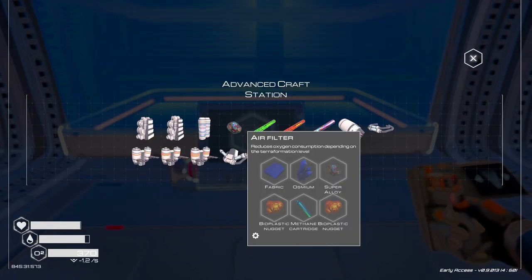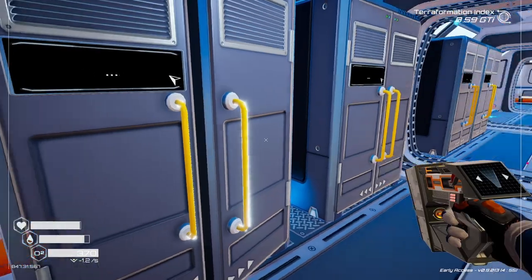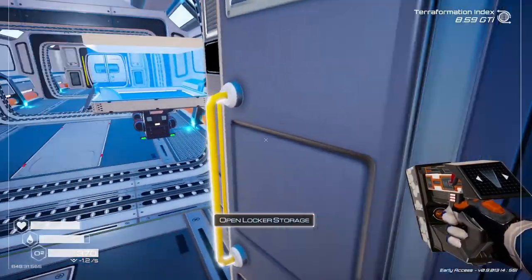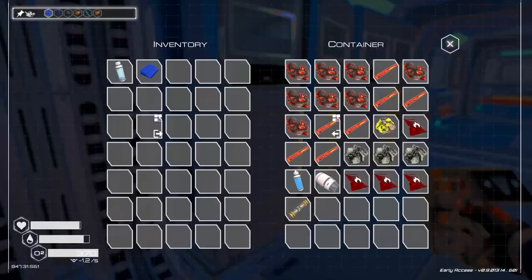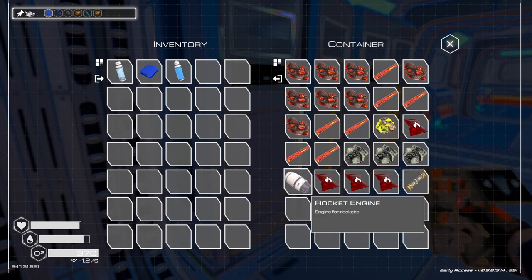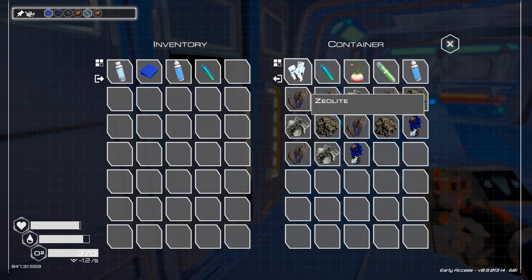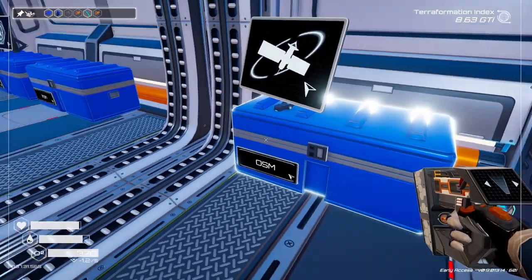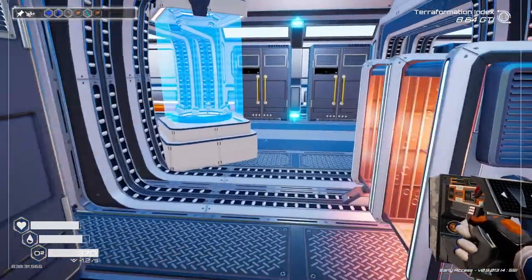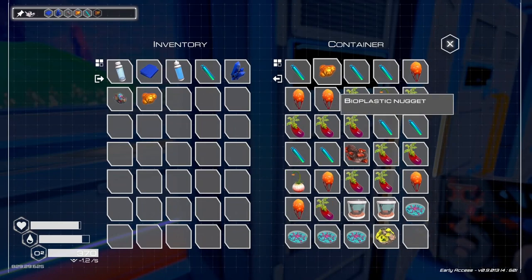Oh here we go — air filtration. Okay, fabric. We're going to have to do a run because this is our last blue mineral here, and I need two biomass. I think I've got those over here. And if I don't, I can make them over here. Here they are — two biomass.